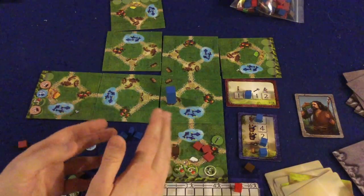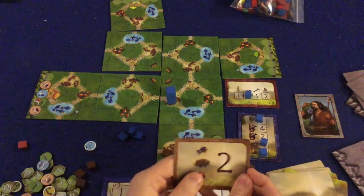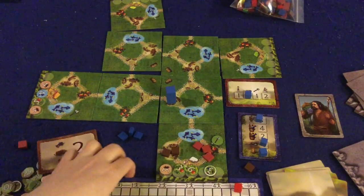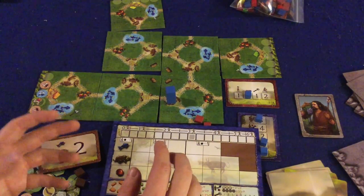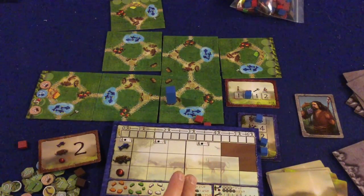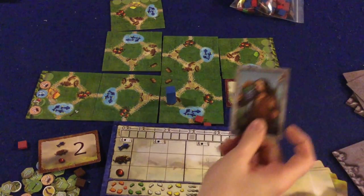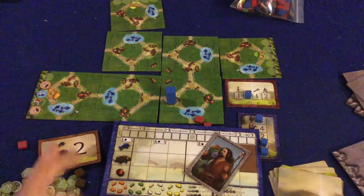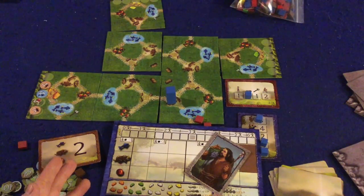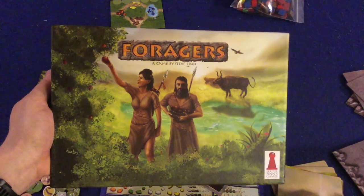After the action phase comes the spoilage phase — you flip a spoilage card and move your food tokens over accordingly. Then the assessing phase: check if the game has ended, which happens when all spoilage cards have been used. If not, pass the first player card and repeat. At the end of the game, tally up victory points based on all the different conditions — whoever has the most points wins Foragers.